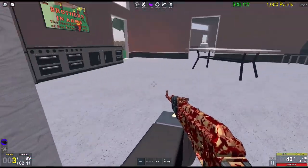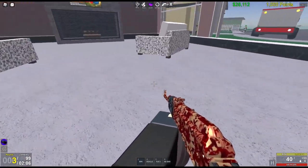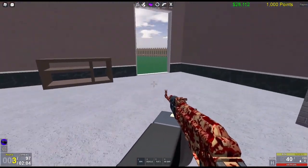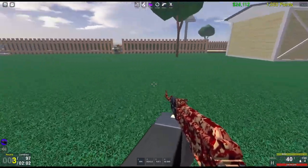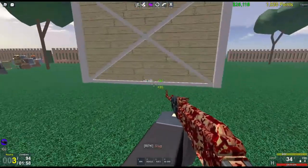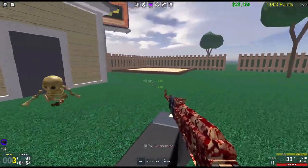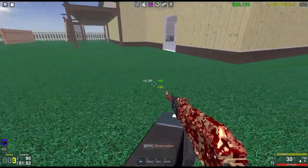I just went into this map to show you the different cola and candy machines — there are different machines you can purchase upgrades from as you're playing and earning points. I keep forgetting the name of this particular map — I think this is Nuketown XL.